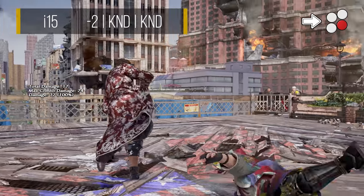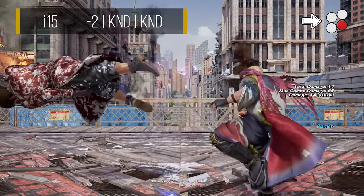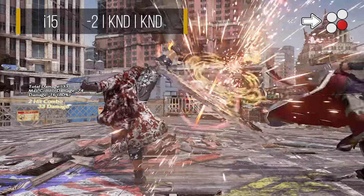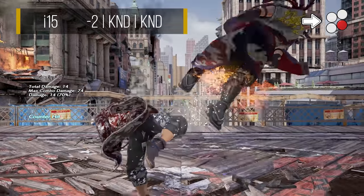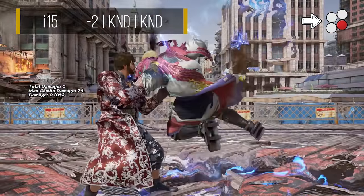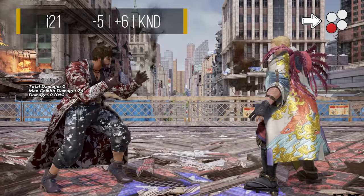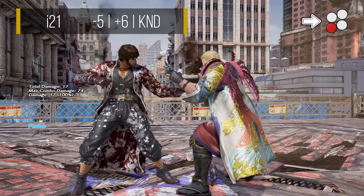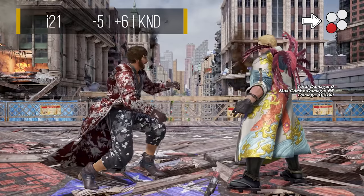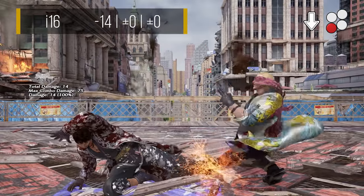F4 is a faster, safer and more damaging homing option. The main caveats with this move are that it is a high, meaning it can be ducked, and it also has shorter range than df3. On hit, it knocks down and grants a guaranteed dash up b4. Similar to df3, it will also instantly screw airborne opponents. It's also occasionally useful as a keep out move due to the short recovery animation. F4+3 is the slowest homing move Shaheen has. This is a low crushing mid that has great range and grants 6 frames of advantage on hit. It is also the most rewarding option on counter hit, as it gives a full combo. While this is decent, its slow speed makes it a little susceptible to getting floated out of, so its use case is a little situational.